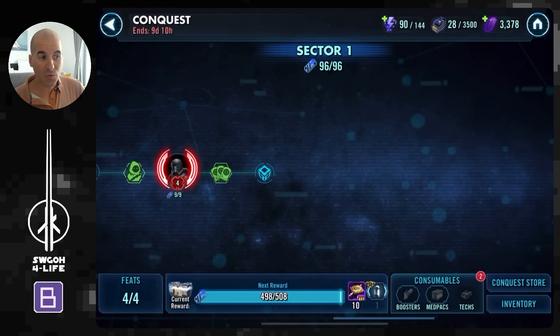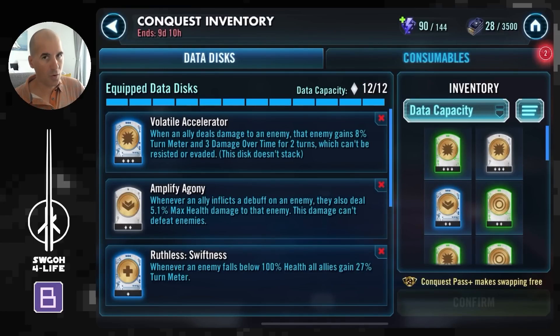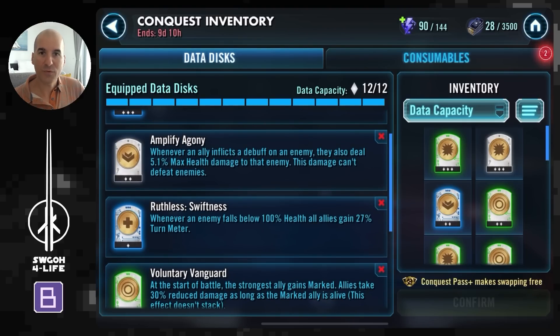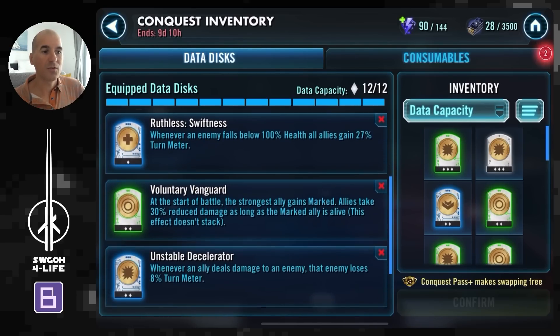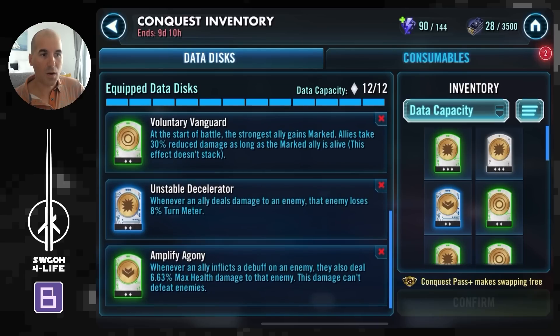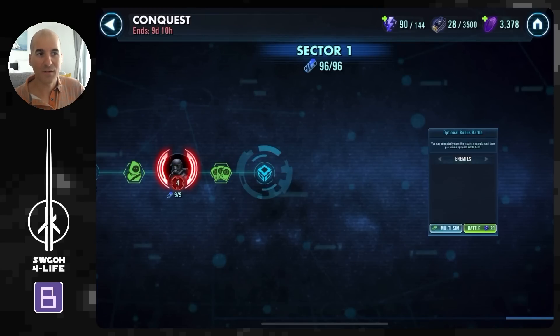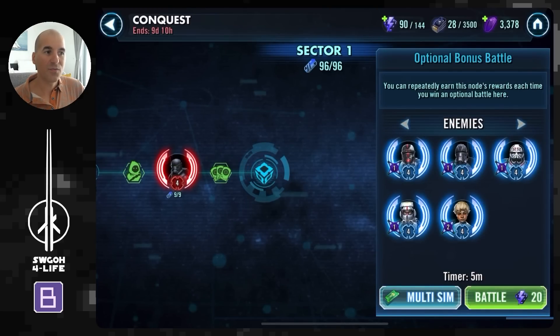Before we get started, let me show you the data disks I'll be rocking in today's video. It's a pretty standard lineup: volatile accelerator, amplify agony, ruthless swiftness — that's an important one especially if you're using slower low-gear units to keep your turn meter train rolling — voluntary vanguard, unstable decelerator, and another amplify agony. This is the data disk set I've been rocking throughout this run of Conquest because that's what I was able to collect.